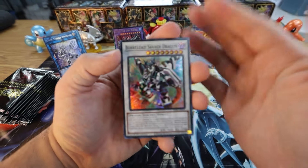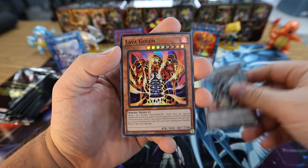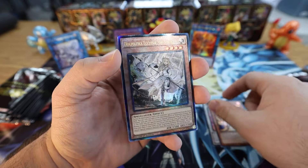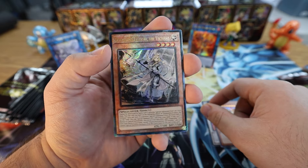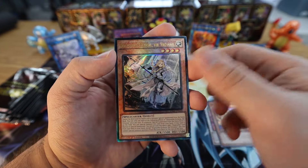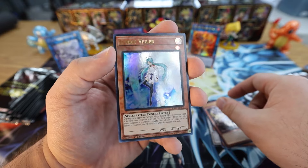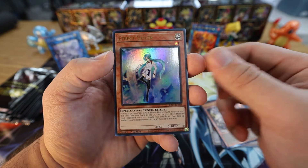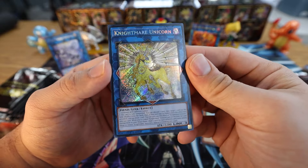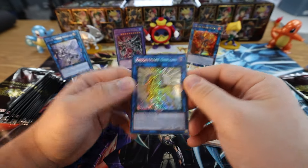I say that and I'll probably pull a Quarter Century Secret Rare in this pack. We got Borreload Savage Dragon Super Rare, Lava Golem Super Rare — nice reprint, always a good board breaker. We got the Ultimate Rare Dogmatika Ecclesia the Virtuous — gorgeous card. I got the OG Ultimate from the OTS as well. Effect Veiler Ultra Rare — nice, good value, great staple. And for the Secret Rare we got a Nightmare Unicorn regular Secret Rare — still a beautiful card nonetheless.